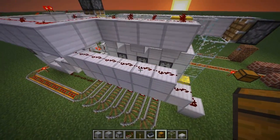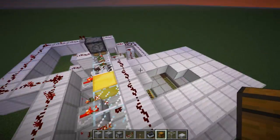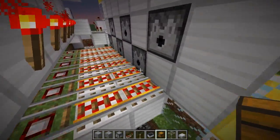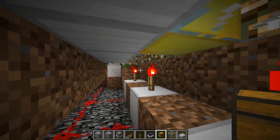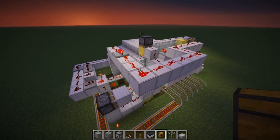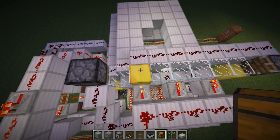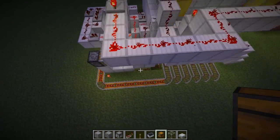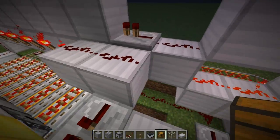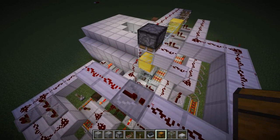Now you can see the dispensers are all empty, which shows how the system works. The golden blocks around the dispensers select which dispenser is activated. Every time you send a pulse through the button, the signal goes to all the inputs here, and if there's a golden block in front of one it will power that dispenser. At the same time, if a minecart ejects it rolls over the pressure plate and tells the system not to rotate the piston barrel.